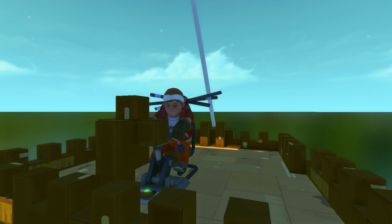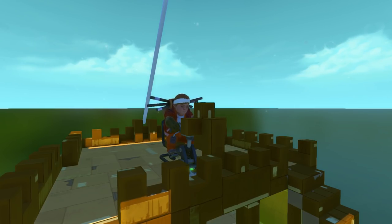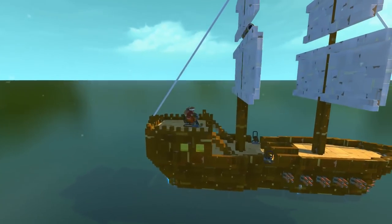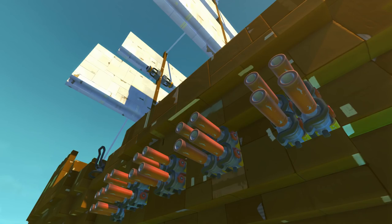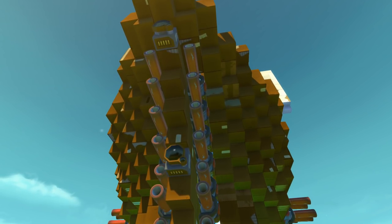Hey everybody, it's Moonbow here, and welcome back to more Endless Scrap Mechanic. In today's episode of Scrap Mechanic Creations, it is time for more cardboard destruction, and we are going to be doing that with these awesome cardboard pirate ships. These ships have port and starboard spud cannons, and it even has ramming capabilities with spud guns loaded up on the front.